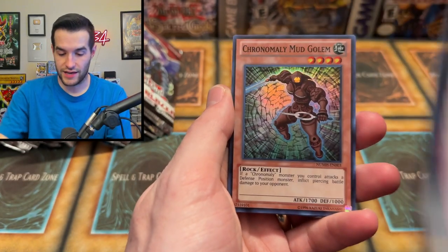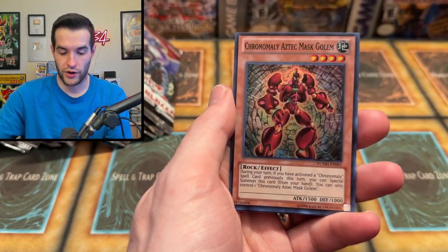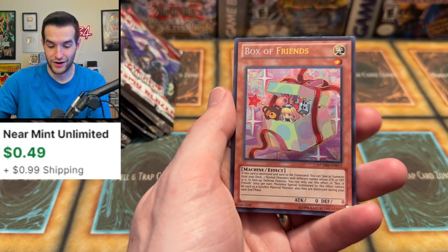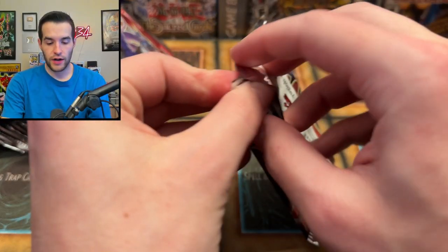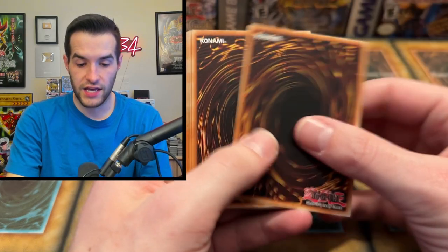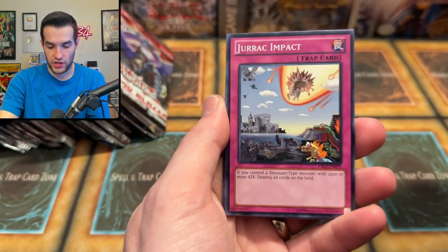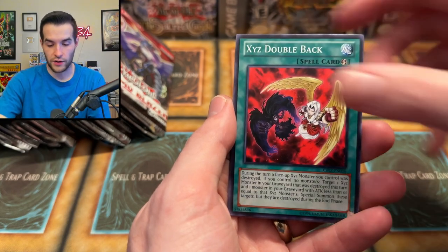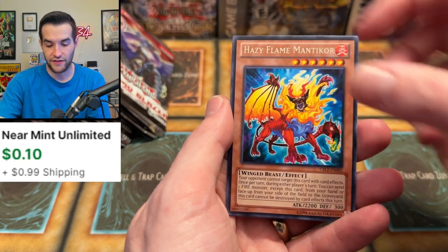Not out of this pack. We got the Mask Golem, Box of Friends — pretty weird card. Cosmo Blazer up next, a whole new tin. We have Heraldic Beast Unicorn, Jurassic Impact, Hazy Pillars, Spear Shark, Brotherhood of the Fire Fist Hawk, Xyz Double Back, Cerberus, Hazy Flame Manticore, and Ultimate Shield.